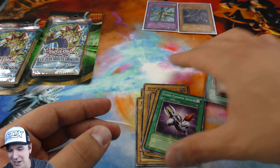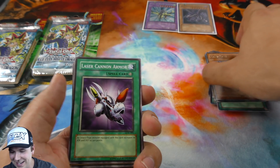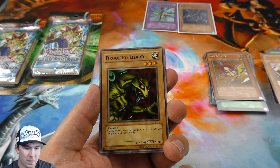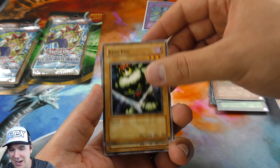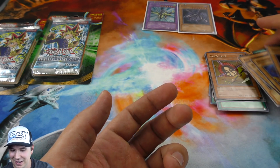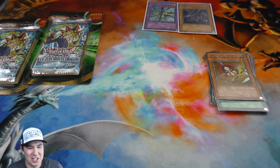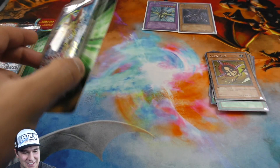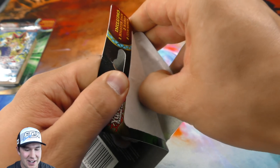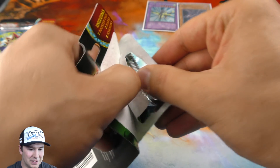Hane Hane is our rare. Dang, I can't believe how lucky we're getting on these — a Seeker and an Ultra Rare. Red Eyes Black Dragon. The Yu-Gi Gods are definitely on our side. This is exciting now. Two more booster packs to go — a Seeker and an Ultra Rare. Can't believe it.